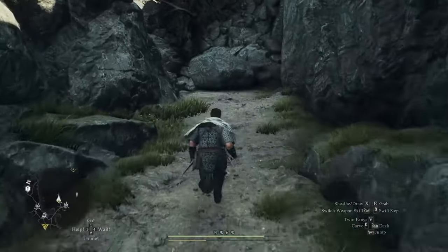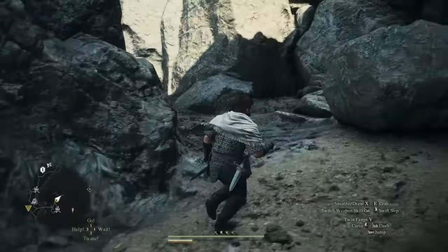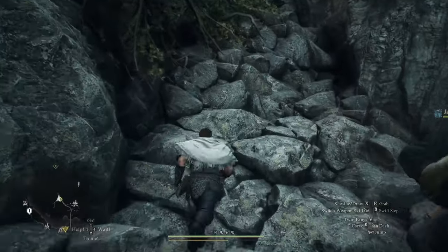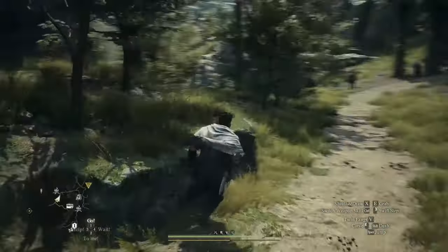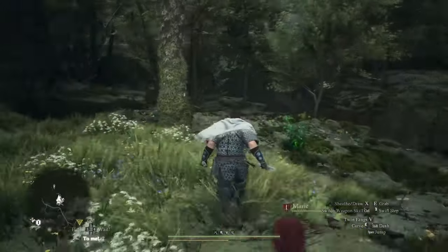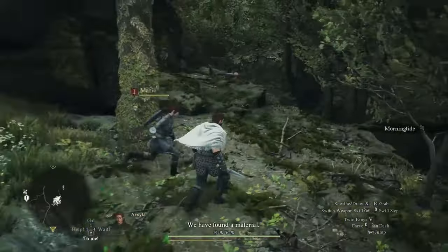Once you've crossed the bridge into the area of the village, if you continue on the road, you will inevitably come across a rock slide that prevents you from passing. In order to get to the village, you need to turn off the road heading southeast, where you will pass a campfire location, and eventually come across the eastern forest.